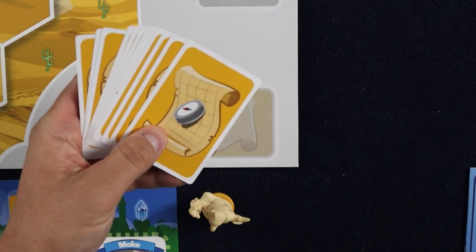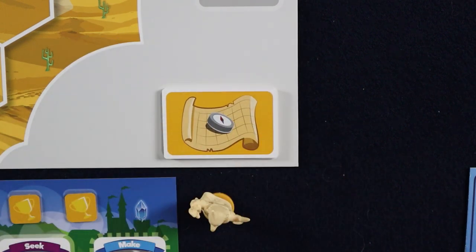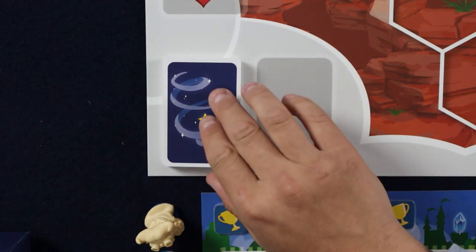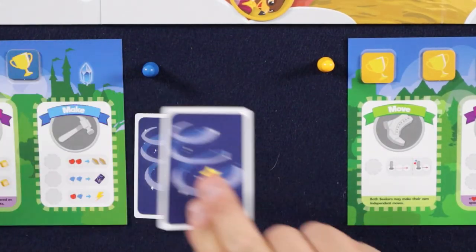You'll then grab a player mat — again, there are no differences here — as well as your matching seeker miniatures and one action token of the same color. Take four trophies and place them on the trophy spaces of your player mat. Place your friendship token on level three of the friendship track and place your pie token on level three of the pie track. Shuffle all quest cards showing this back and place them on the space indicated on the main board. Shuffle all magic spell cards and place that in the space indicated on the board as well. Give one magic spell card to each player — these will be kept secret throughout the game.